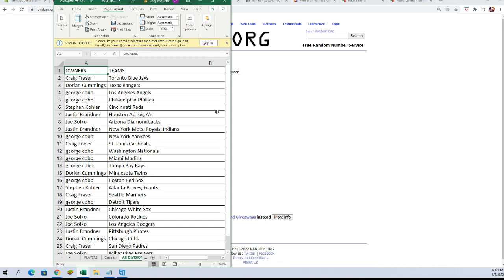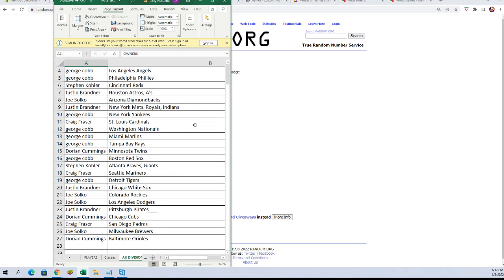Greg F you've got the Blue Jays. Dorian C: Rangers. George C: Angels and Phillies. Stevie K: Reds. Justin B: Astros and A's. Joe S: Diamondbacks. Justin B: Mets, Royals, Indians. George C: Yankees. Craig F: Cardinals. George C: Nationals, Marlins, and Rays. Dorian C: Twins. George C: Red Sox. Stephen K: Braves and Giants. Craig F: Mariners. George C: Tigers. Justin B: White Sox. Joe S: Rockies and Dodgers. Justin B: Pirates. Dorian C: Cubs. Craig F: Padres. Joe S: Brewers. Dorian C: Orioles.